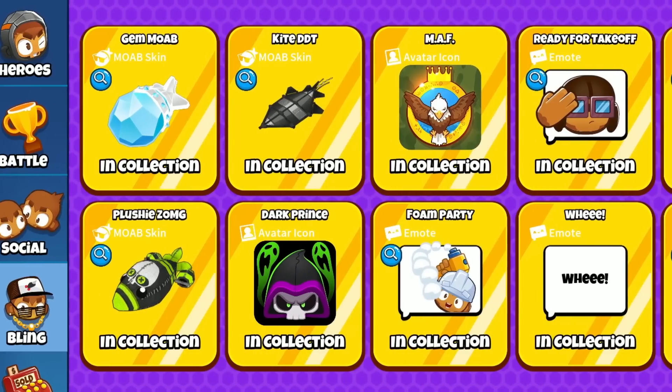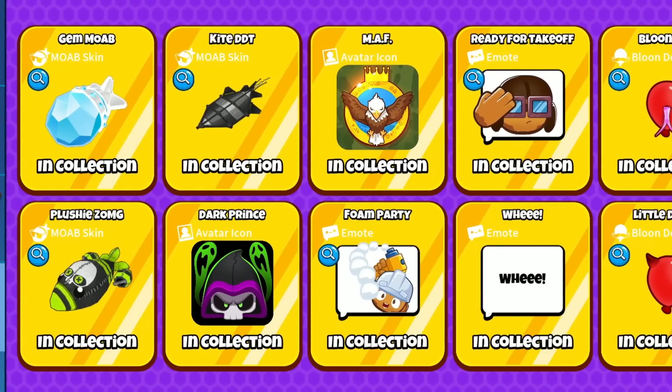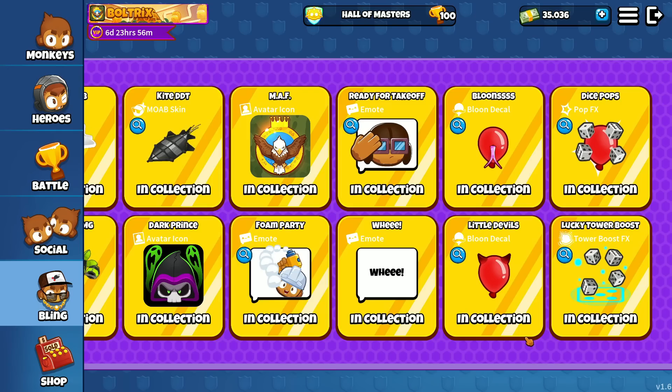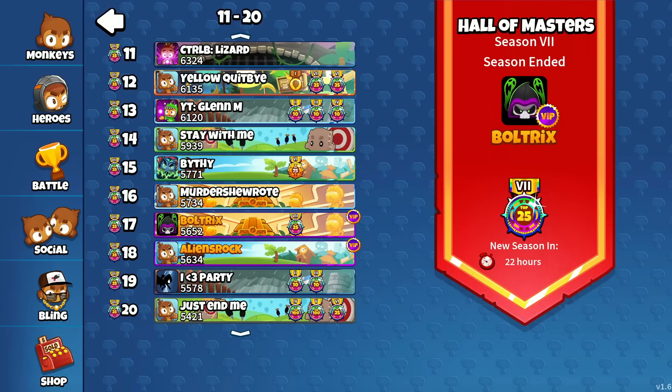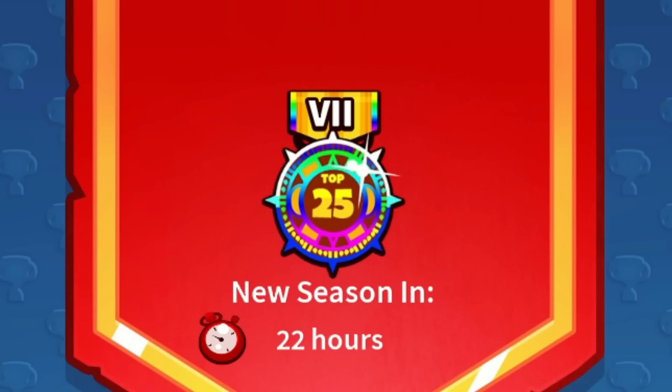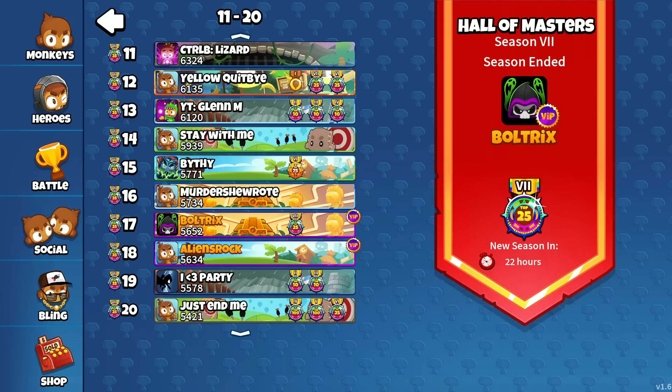In case you guys haven't seen the new Season 8 bling, here it is. We got gem MOAB, Kai DDT, this very interesting emote, and many more things. Also, your boy placed 17th on the Hall of Masters leaderboard, so we got the T25 badge, which I'm very happy about because I worked extremely hard last season. I am very content with T25.